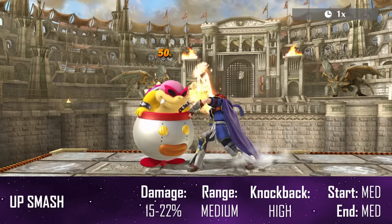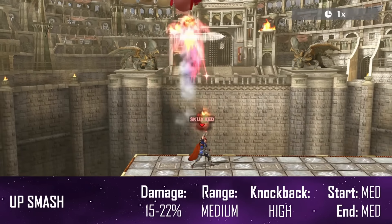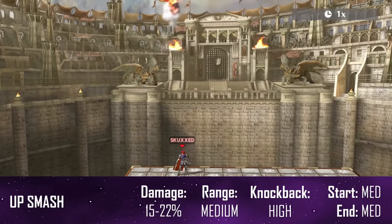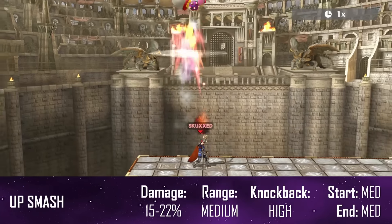Roy's up smash has him thrust his sword upwards as it is drenched in flames, pushing your opponent all the way up for the final explosion. Not quite in the same league as his side smash, but it still has good kill power and is multi-hitting, so it can catch your opponents out of the air and take them right off the ground.